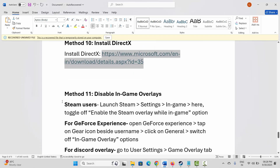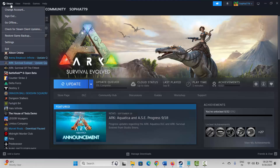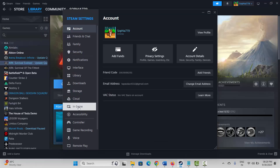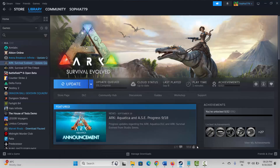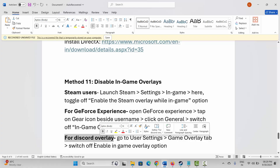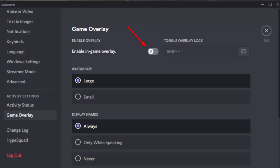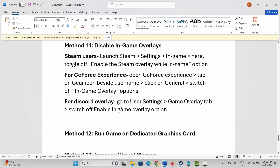The next solution is to disable in-game overlay. For Steam users, go to Steam, click on the Steam option, then Settings, scroll down, click on In Game, and disable the Enable the Steam Overlay While In-Game option. For GeForce Experience, open it, tap the gear icon beside your username, click General, and switch off the in-game overlay. For Discord, go to User Settings, then the Game Overlay tab, and switch off Enable In-Game Overlay.